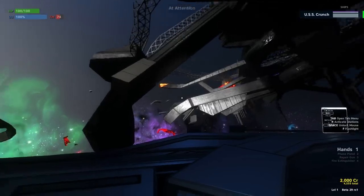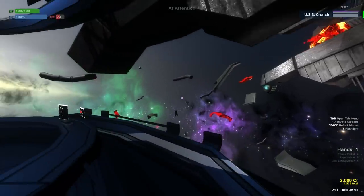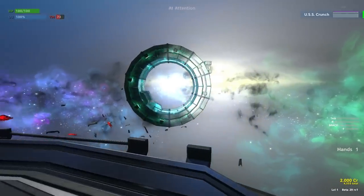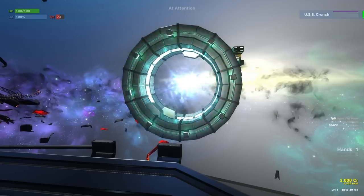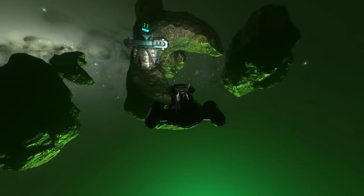Laser turrets can now also automatically shoot down missiles and nukes that are targeting your ship. Additionally, the pibot now has the ability to fly into long-range warp stations automatically when they line up, and their general flying and patrol patterns should be more natural and interesting.